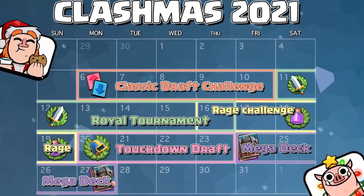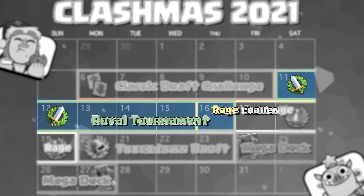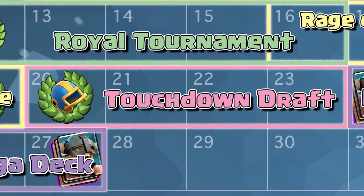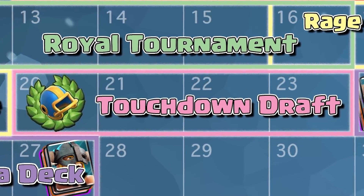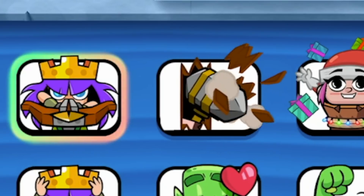For challenges: December 6th to 10th is Classic Draft. December 11th to 16th is the Royal Tournament — tournament standard. December 16th to 19th is the Rage Challenge — that's going to be spicy. December 20th to 23rd is the Touchdown Draft Challenge. December 24th to 27th is the Mega Deck where you can win a nice little Hogamote.